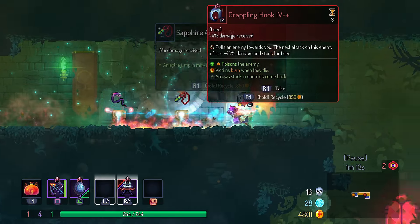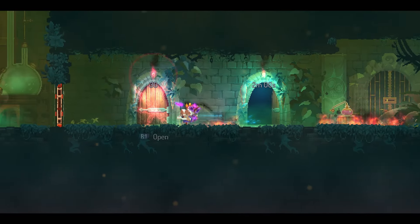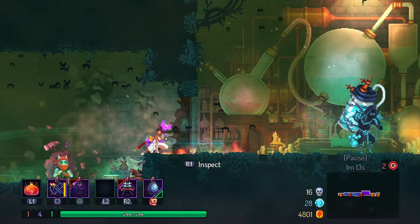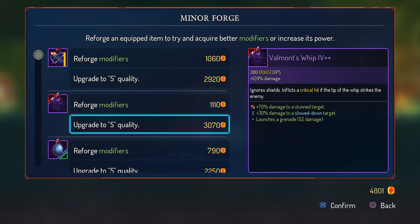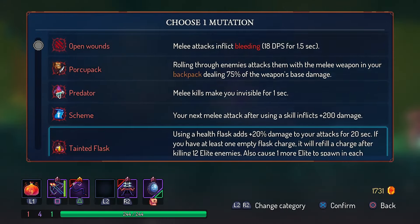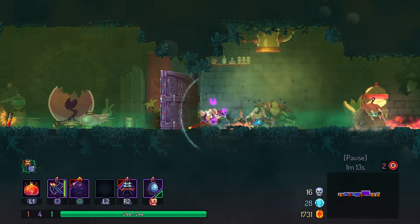Whip — you know what, take the whip right now. Put this in my backpack slot, and upgrade it to S. And take Armadillo pack, like normal.